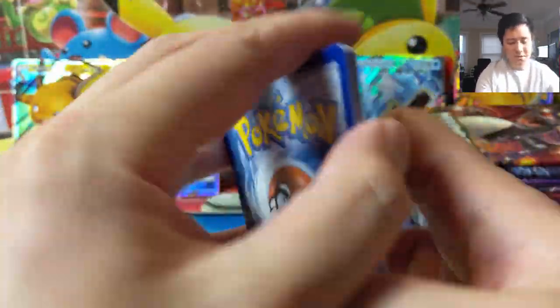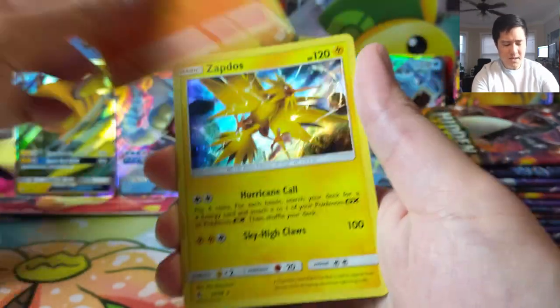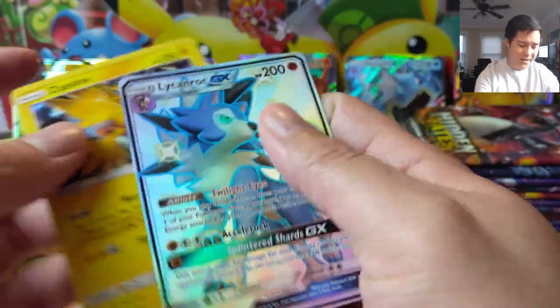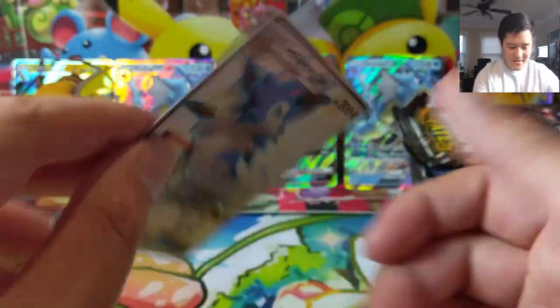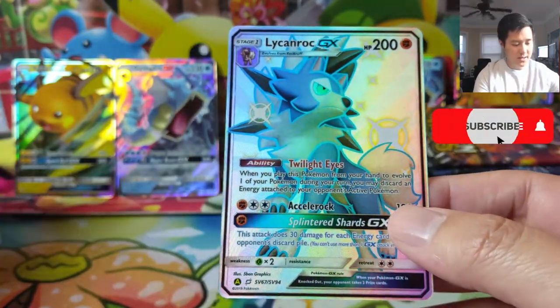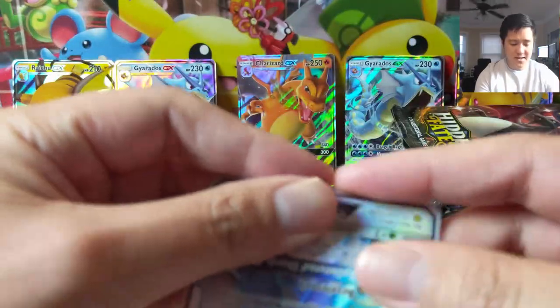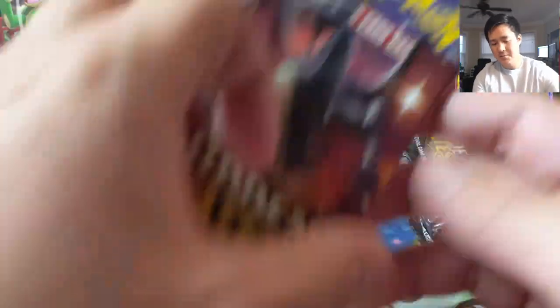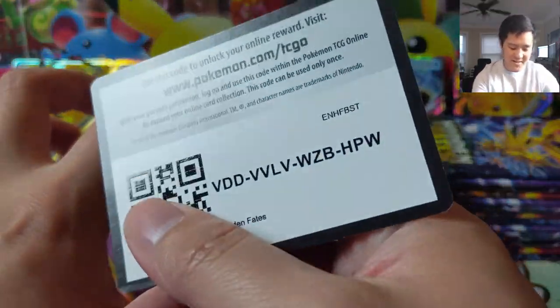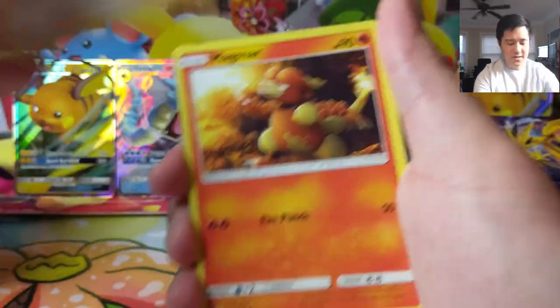Moving on to tin number two — very good results from the first one. I should do a video about how we're doing on finishing the master sets, we'll do that in the very near future. I feel like I'm really hurting on the full art supporters — oh wow, another shiny GX! We are kicking butt today. Kind of off-centered again, but I think I have the other Lickilicky Rock so this is a good addition. The full art supporters are eluding us quite a few of them.